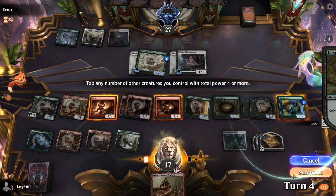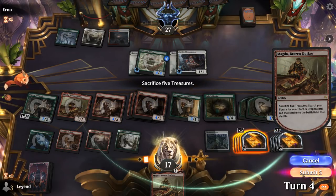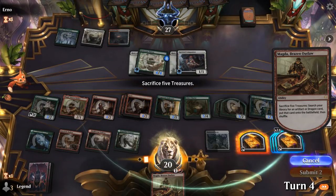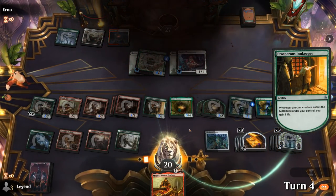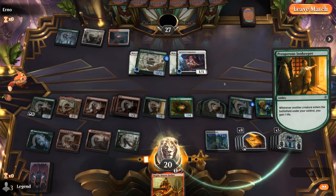Now I can tap everything at once since we've reached the maximum amount of Zorns. I'll get a Gala Greeter, get another one — and our opponent concedes. Yeah, we were pretty close here, just needed a couple more creatures and then eventually Halo Fountain to win the game. Possibly could have just fetched up Halo Fountain earlier and maybe our opponent would have been patient enough to wait until we have 15 creatures in play. But understandably, once we reach this point there's no sense in the opponent continuing — we can search up every creature in our deck.